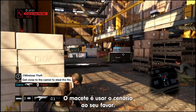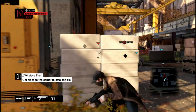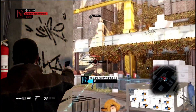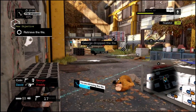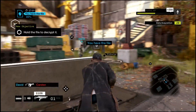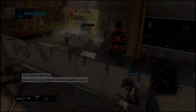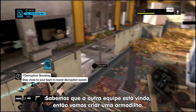The trick is to use the environment to your advantage. You can generate cover, and you can also create distractions. While the enemy's busy with all the movement on the right, I'm coming in from the shadows. They dropped the file, so I'm going to go get it. Here's David coming in from behind, and the file is ours to decrypt. We just jump ahead a bit — we know the other team is coming back, so we want to lure them into a trap.